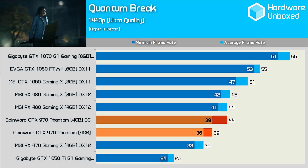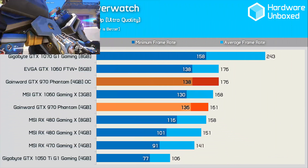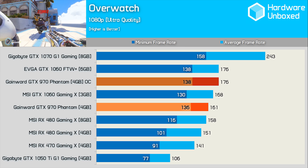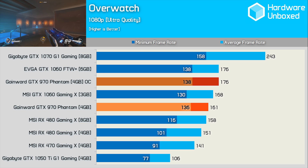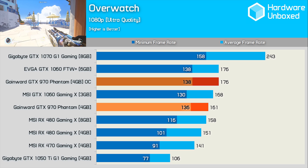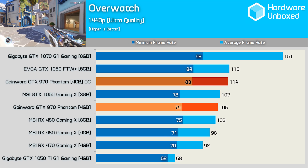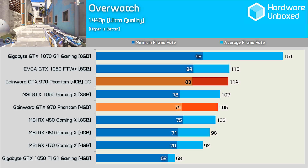Still, the GTX 970 was able to roughly match the 4GB RX 480. It gets back on track for the Overwatch test, and out of the box it roughly matches the 3GB GTX 1060, making it faster than the RX 480 8GB graphics card. Overclocked it was also able to catch up to the 6GB GTX 1060. Bumping the resolution up to 1440p, we find similar results, and again the GTX 970 looks very impressive in this title.